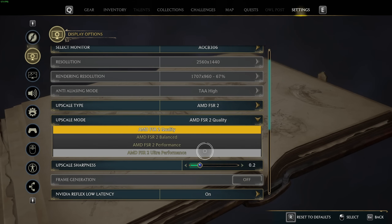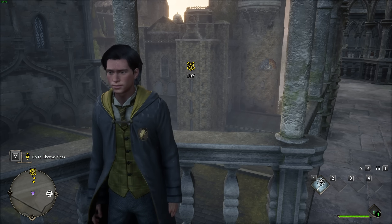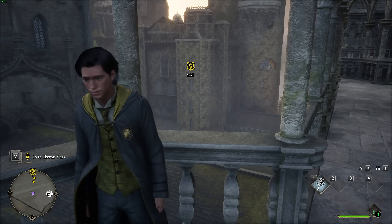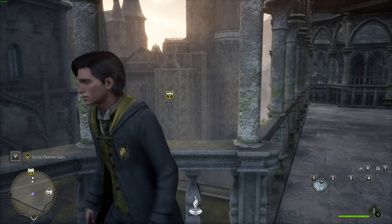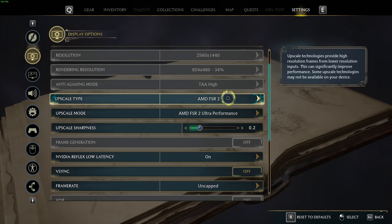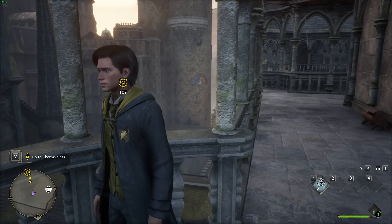If I go back to settings and instead change this to ultra performance, you'll see my rendering resolution is dropped to just merely 30% of my actual resolution. You'll usually see a huge increase in FPS. Obviously I'm up near the upper limits anyways, so I won't gain too much, but you can see a huge decrease in quality around the facial features and things like that. Otherwise this game still looks really, really good — there's just a bit of weird blurring around my character. This is AMD FSR 2 ultra performance. If we head back to settings and instead change it to DLSS ultra performance, you'll see negligible difference. These are two really good, really high quality upscalers — both FSR and DLSS.